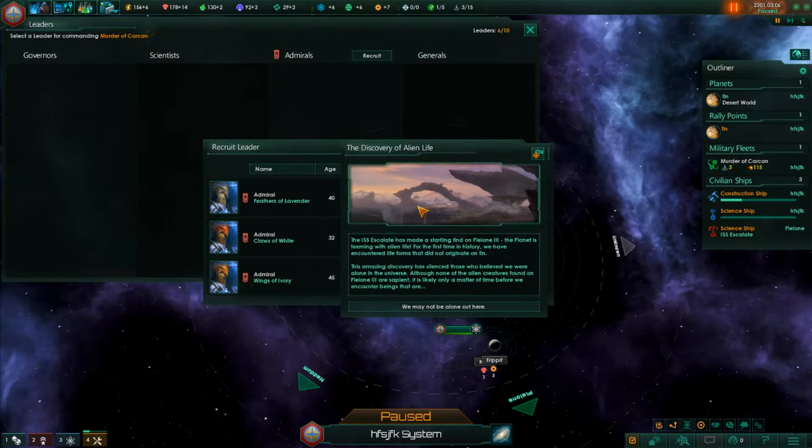The ISS Escalade has made a startling find on planet number 3 - the planet is teeming with alien life. For the first time in history we have encountered lifeforms that did not originate on Finn. If you play with any empire it will always say the name of your homeworld here.